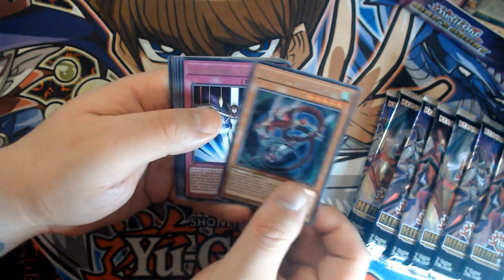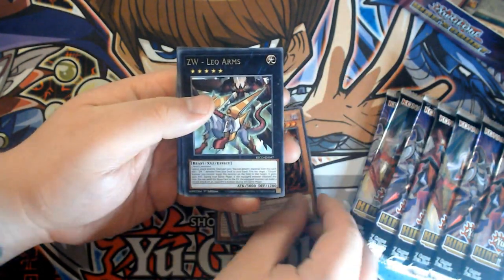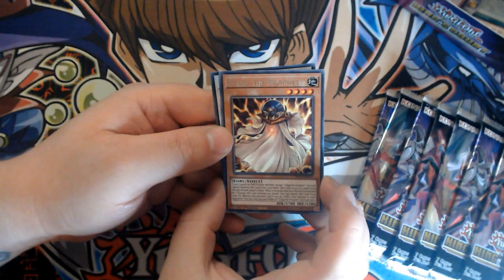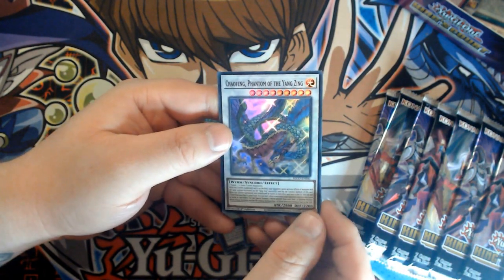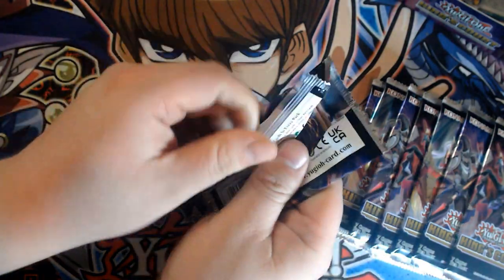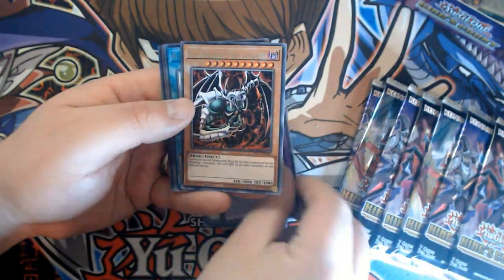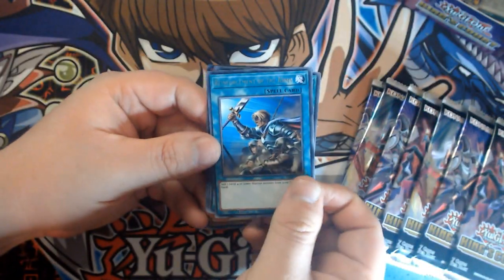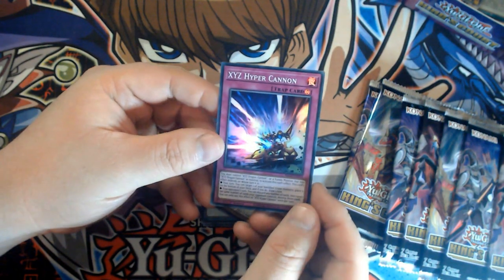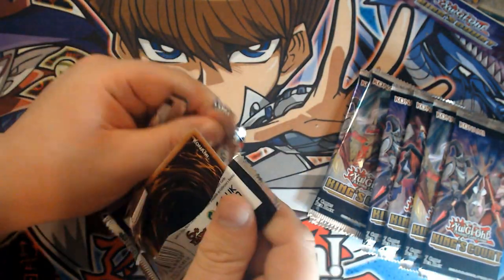ZW Tornado Bringer, Converging Wishes, the Wicked Dread Root — I haven't seen this card in ages, really cool — ZW Leo Arms, Pendulum Transfer, Zolga the Prophet, Chow Feng Phantom of the Yang Zing — nice Yang Zing cards, that's a throwback. The lighting is very late at night here so I'm doing my best. Ties of the Brethren, Arcana Knight Joker, the Wicked Dread Root, Reinforcement of the Army, Infinite Cards, Queen's Knight, XYZ Hyper Cannon — caught me off guard there — Joker's Wild, Zolga the Prophet, the Wicked Eraser.